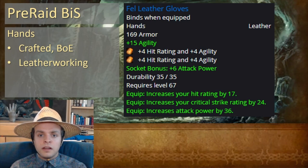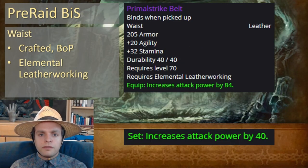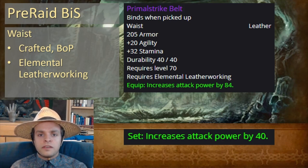For the hands, we want Fell Leather Gloves, which are bind-on-equip craftables made by Leatherworkers. You don't have to be a Leatherworker yourself to get these, but you're probably going to be anyways to get the Primal Strike set. These are very good with a lot of offensive stats, but no defensive stats. For the belt, we have the third piece of the Primal Strike set. The belt in comparison to other items is much weaker, but we still use it to get that set bonus for 40 attack power, which brings it all together ahead of other options.